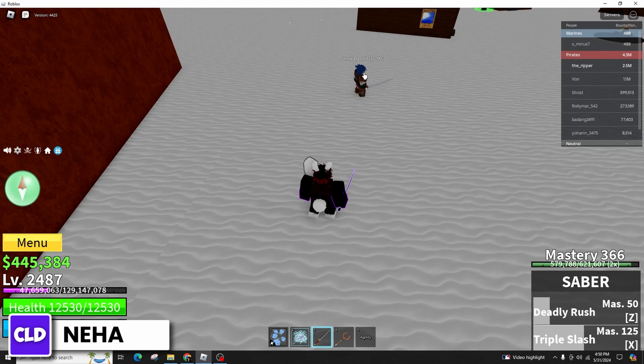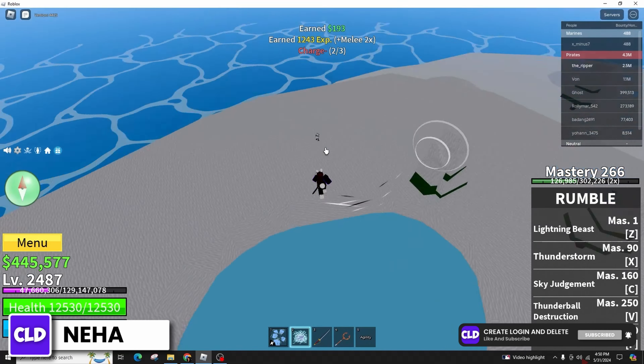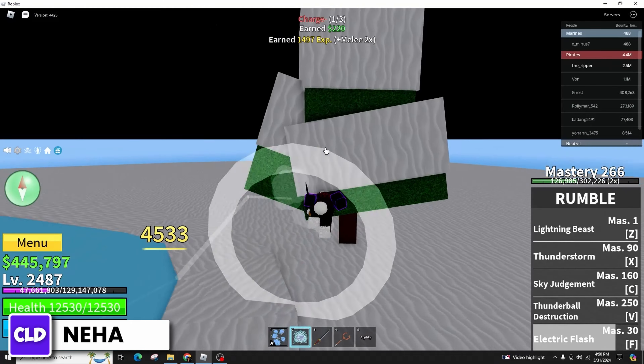The dash allows movement in any direction and enables quick rotations and turns. It can be used from the beginning of the game, regardless of your character level. Even at a low level like 9, you can dash without any specific restriction.